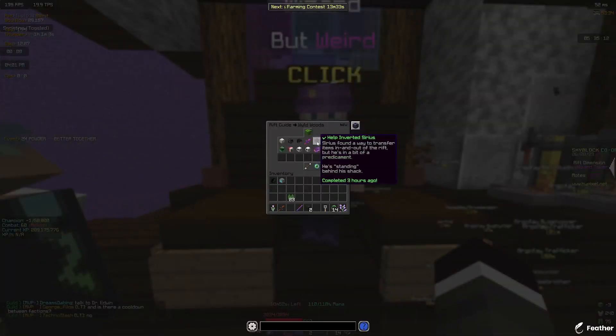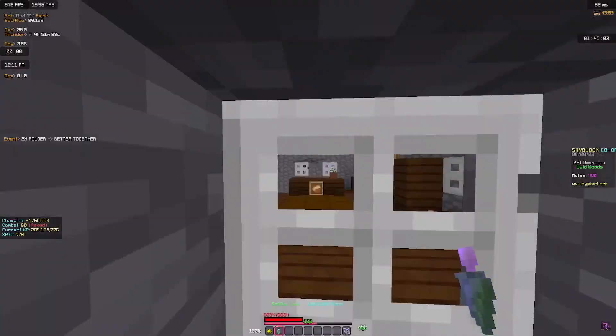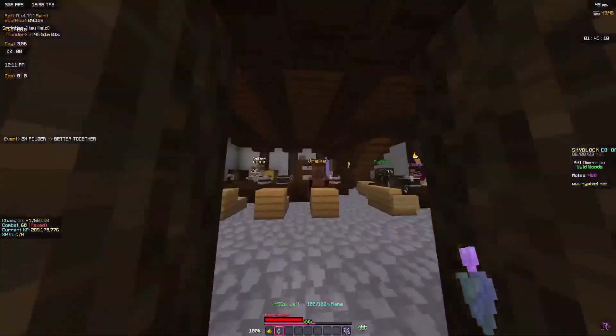Help Inverted Sirius. Sirius is going to ask you to bring a stability elixir to him and to go to his local brewery. Here's a live clip of finding it.